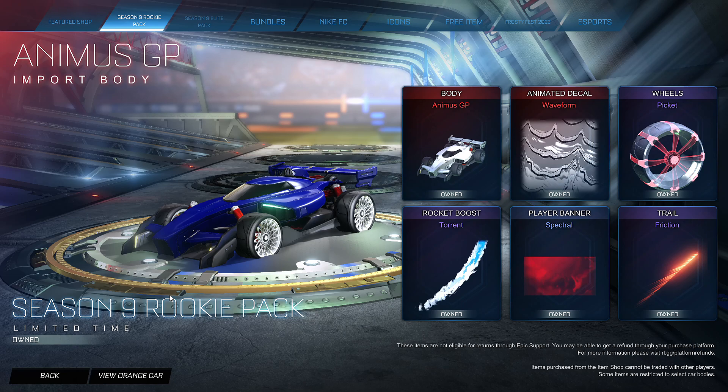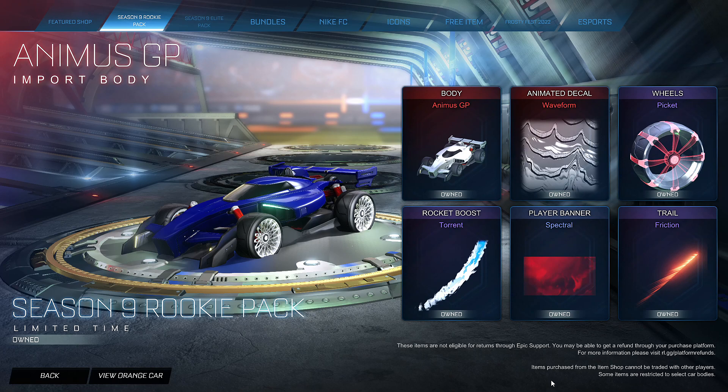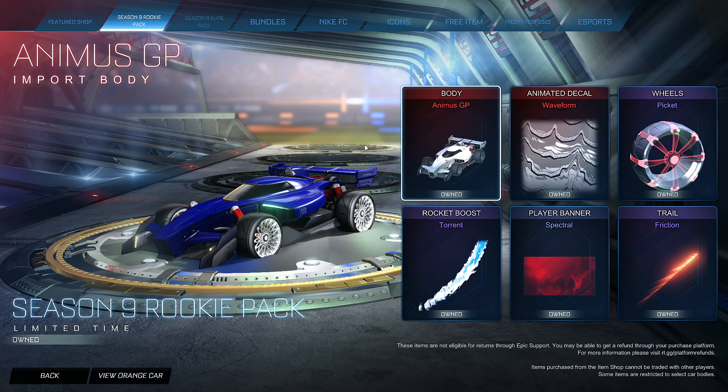One very important thing to note before we look at the value of these items: you cannot sell these items. As it says down here, these items are locked on your account. So don't think that you can buy this and then sell the more valuable items, because you can't. They're locked on your account. This pack is only a couple of dollars — it's very cheap.